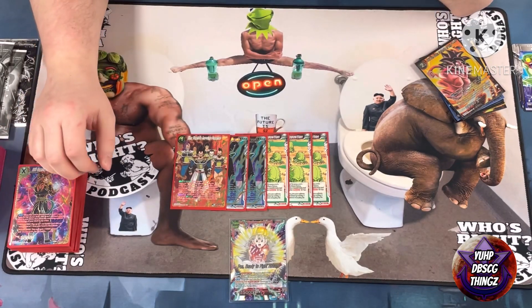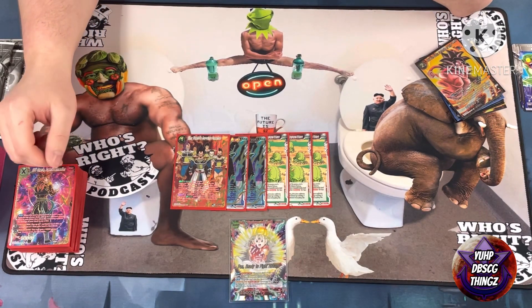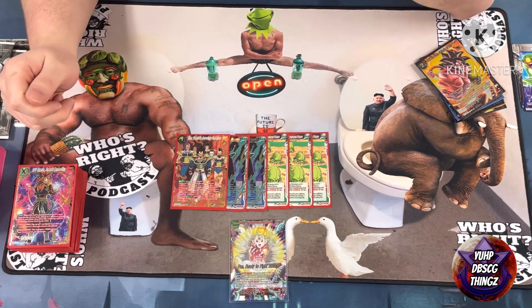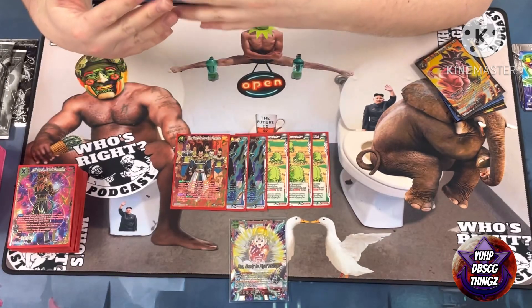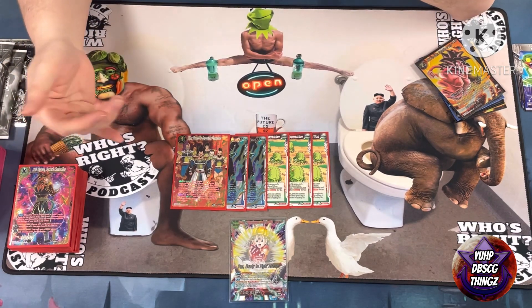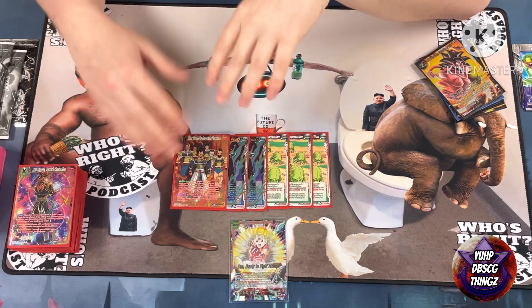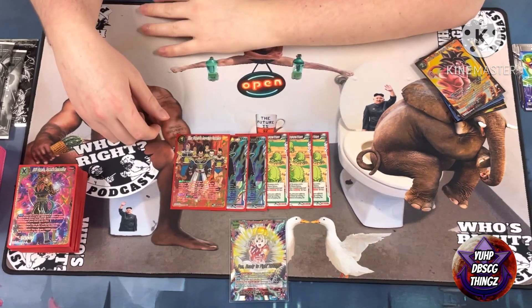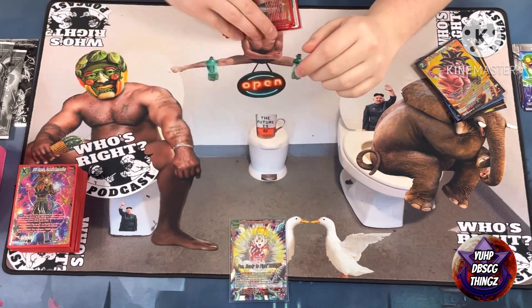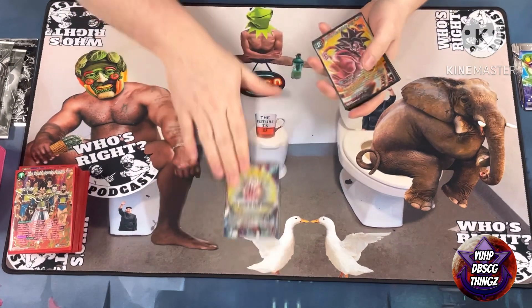Topo was really great in Round 3 against the new Goku Angel deck. Since he's low hand size all the time, me dropping Topo ended his turn because he couldn't really afford to discard any cards. Then my crack back was with the Z-deck.